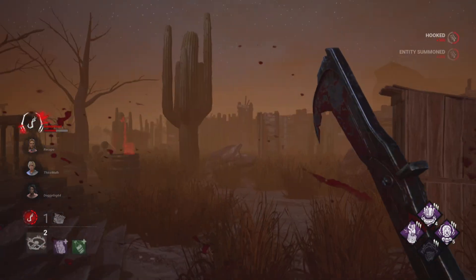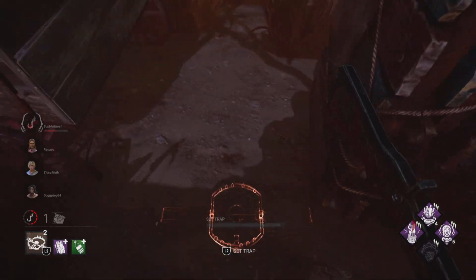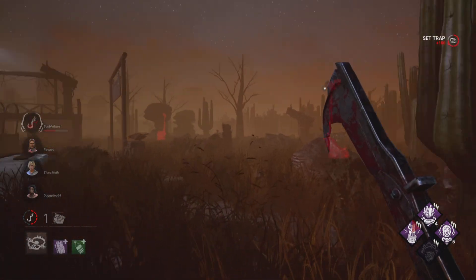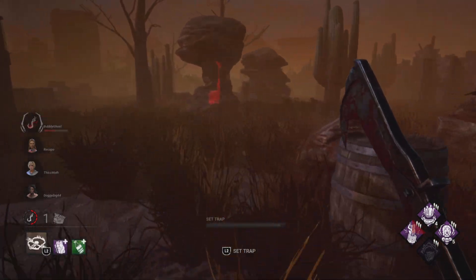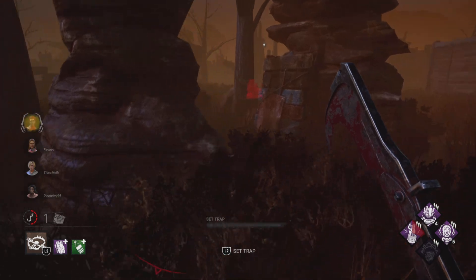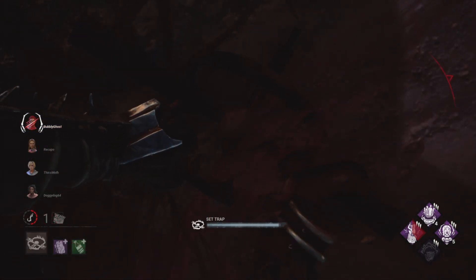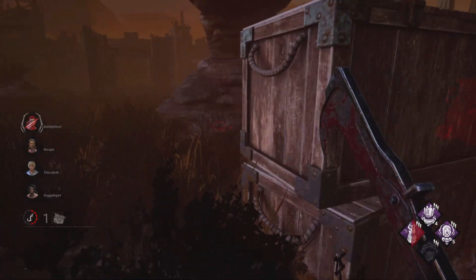Let's put you over here. Someone's on that generator. God, barely had any time to set traps. We're gonna have to head over there. Got a bit of a three-stack, so that's kind of nice. Okay, I have time to set this. Someone's right here — I know you're here, Claudette.